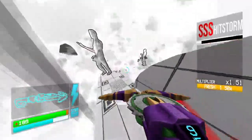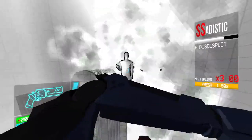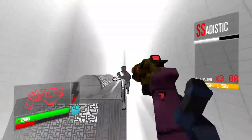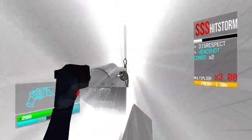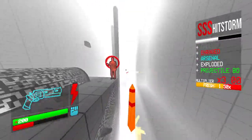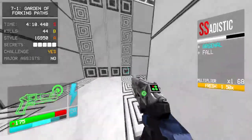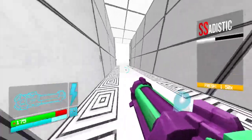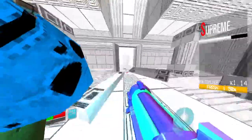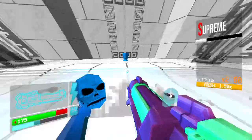And here is secret number four. I'm trying to farm up some style points. And here is secret number five. We got a good amount of style points — yeah, we can live with this. And we kept most of the health boost, so that's gonna help out, if I don't lose it too fast.